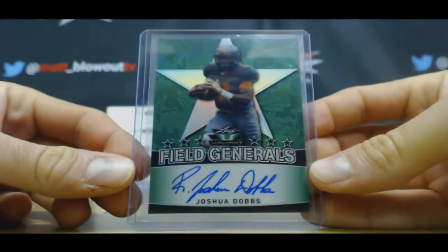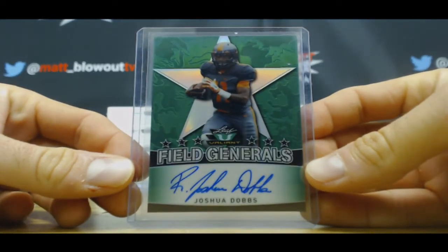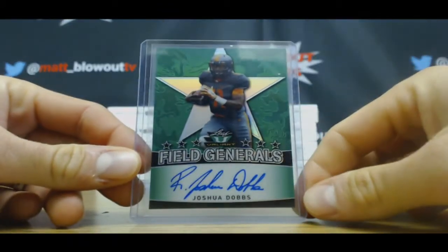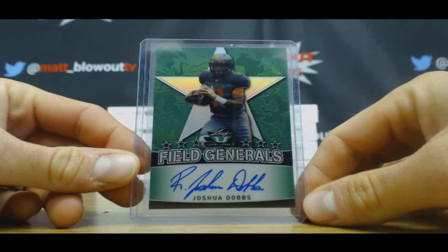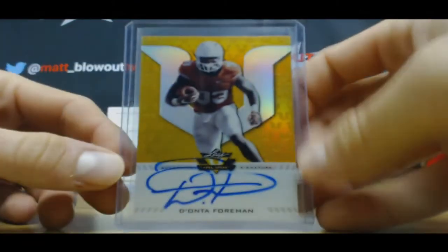Joshua Dobbs — Field General, and that one is green, five of fifty. Did somebody say hook 'em? Number six of ten.